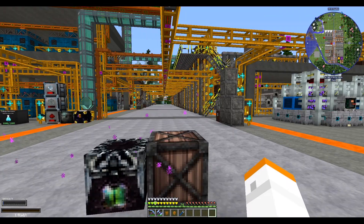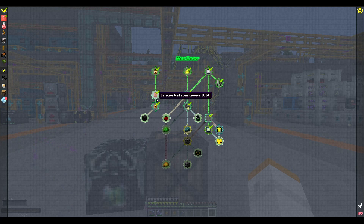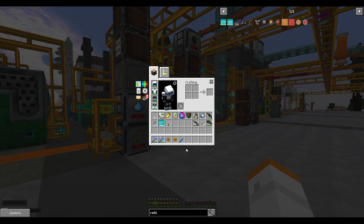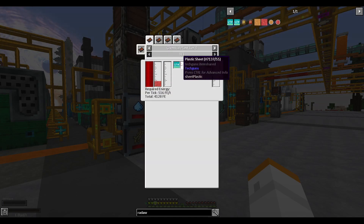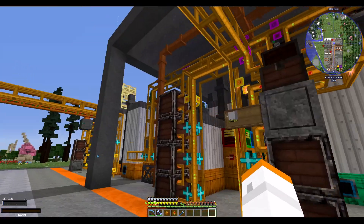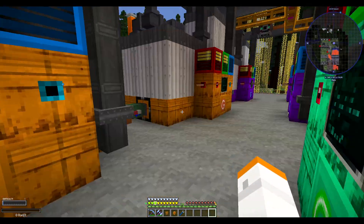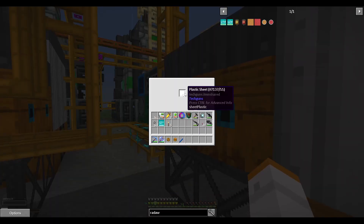We have an interesting thing to look at. Supposedly now we can actually complete this line in here because I can now finally make the Radaway packets that have been kind of a pain. The regular Radaway packets have been given pretty much the same recipe as the slow acting Radaway packets. So I went ahead between episodes and set that up — somewhere over here we should have the Radaways being created. I basically took the chemical plant right here and gave it the recipe it needs, and it is now crafting those for us.